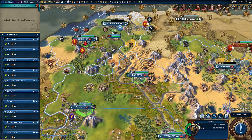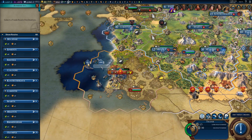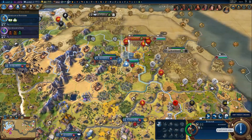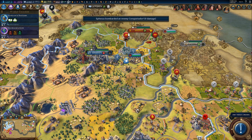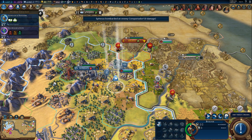What about some of the cities we captured? Because they will take forever to build anything. Or maybe Corinth — once we finish the archaeological museum, we could get another battleship, for example. That's not a bad idea. So let's go there. And we need to attack with the encampment, and I think we'll just chill back here and wait for that observation balloon.